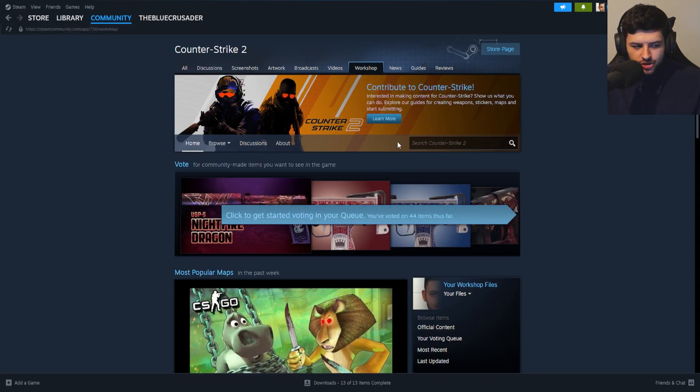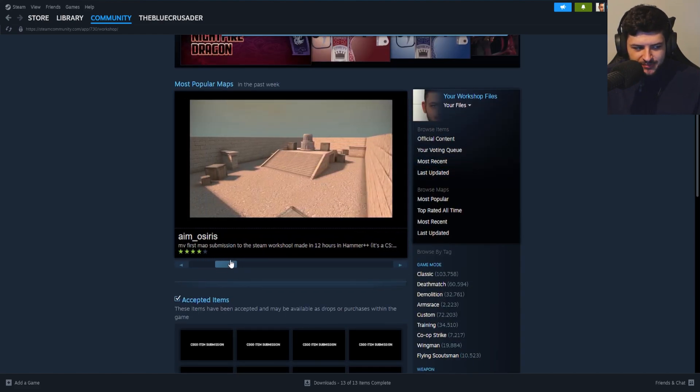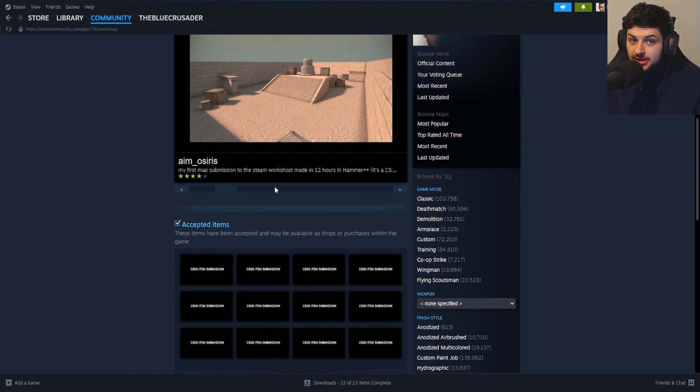Let's say you go to Steam Library and went to the Workshop page, and you'd see all of these custom maps, like these hide-and-seek maps, these cool aim maps and 1v1 maps, and you think we can't play these in CS2. Rest assured, we can play them on CSGO.